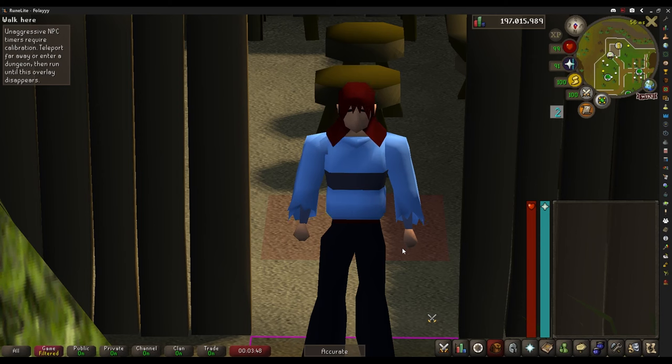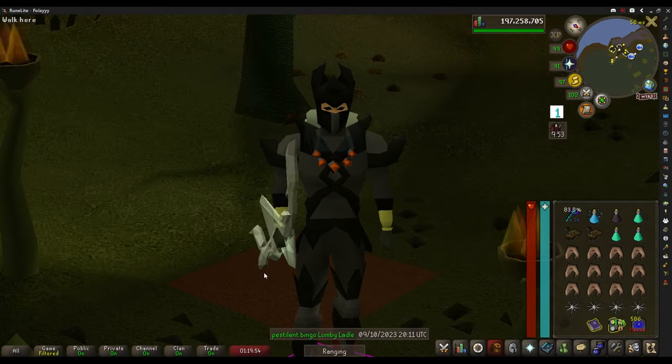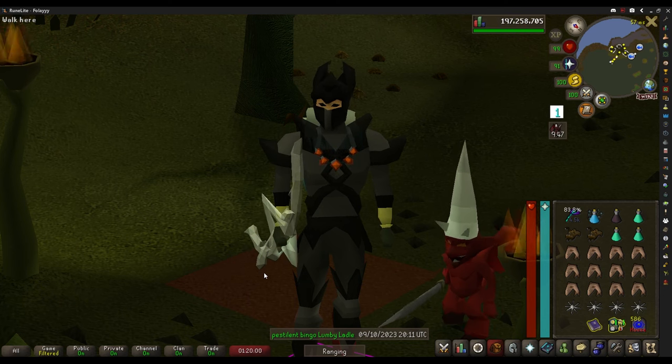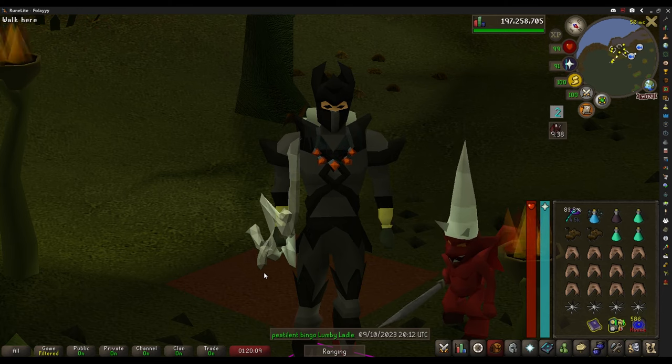The first thing I'm going to do is a farm run. Speaking of farm runs, I did end up getting level 90 Farming. I'm going to do my farm run and then go over to the Corrupted Gauntlet — there was a bingo tile for 25 kills. Not sure if I'll do that all in one session or if teammates will hop in. I got a couple of CG kills, now I'm back to Zalcano to get a unique since that's a tile. I feel like I can get it pretty quickly.